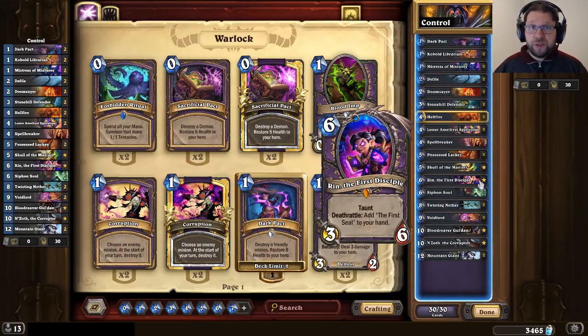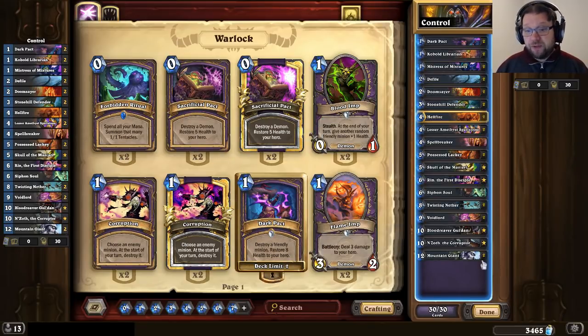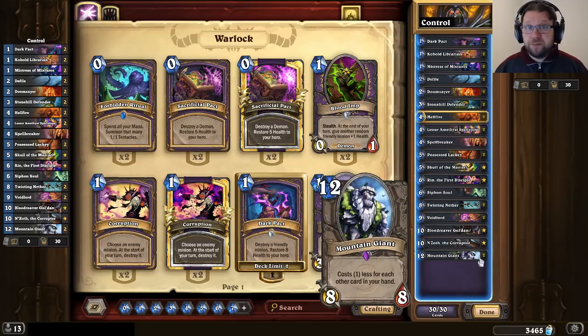So this is the type of control build I've come up with. I really enjoy it, especially the Mountain Giants, which are a somewhat rare inclusion in control lists nowadays — they're more seen as a Cube thing. But I feel this is a deck that can be very successful in the current meta. As always I've prepared a bunch of gameplay material for you, and remember if you enjoy this content then please click the like button and subscribe to my channel for more.